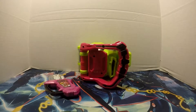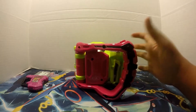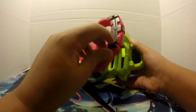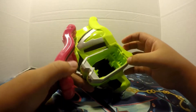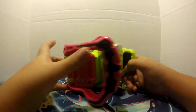This is Kamen Rider Ex-Aid's Gashat — I always say Build because I'm always looking at something that relates to Build. So, first of all, we're going to check out the Game Driver. The Game Driver itself is just one giant piece of plastic — literally. There's nothing special to it, there's no on button, there's no electronics inside of it. You just open it and close it and place stuff in here. Inside there are some pins that move up and down once you open and close it.